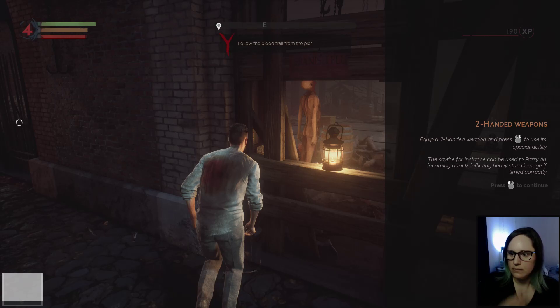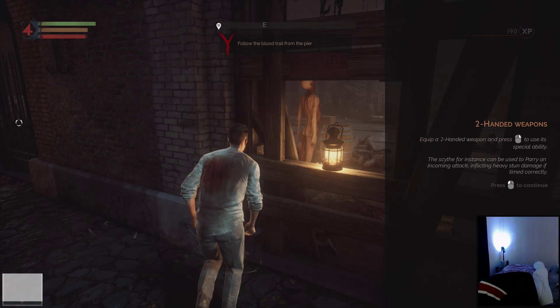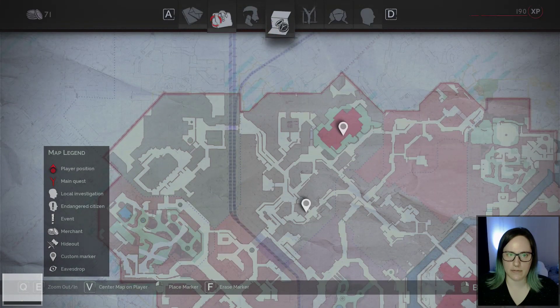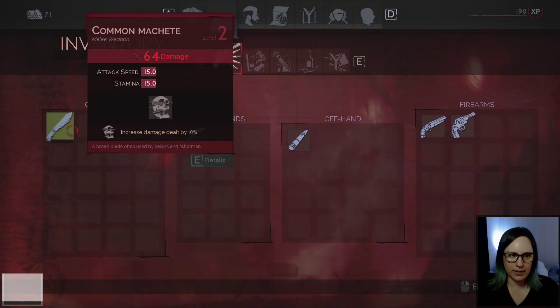All right, well I don't know what parry is. Give me a second. Sorry, I needed to grab a tissue. We could use the scythe. I'm guessing it wants me to use the scythe to fight William. So we'll see. How much damage does the scythe do? 99 — heck yeah. It's way better than my machete.